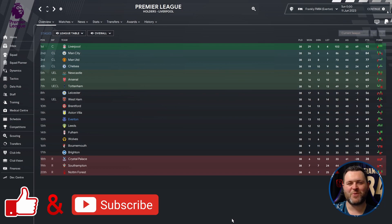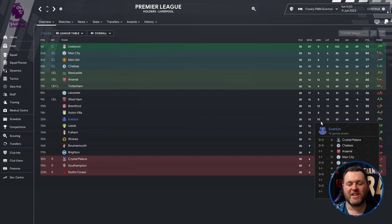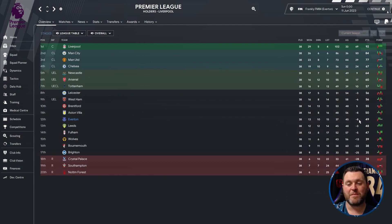To kick off the results we have gone to England. We are looking at the Premier League and we find Everton down in 12th place. Breaking down their season: they played 38, won 13, drew 10, lost 15, scored 37 goals, conceded 45, giving them a minus 8 goal difference. They finished on 49 points, leaving them 8 points behind Tottenham who qualified for the Conference League.